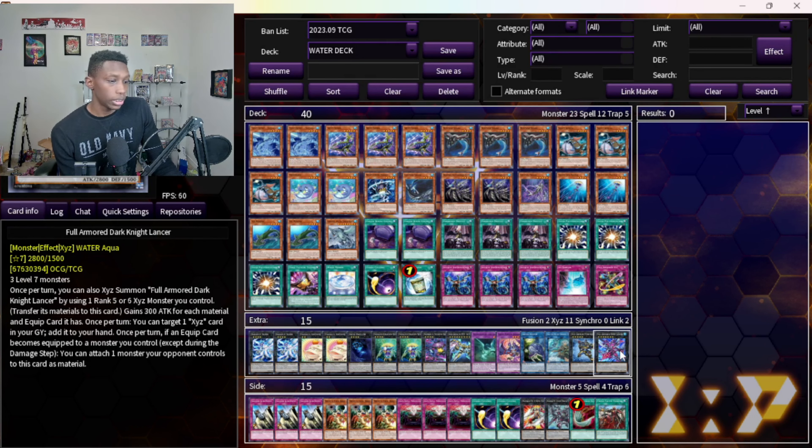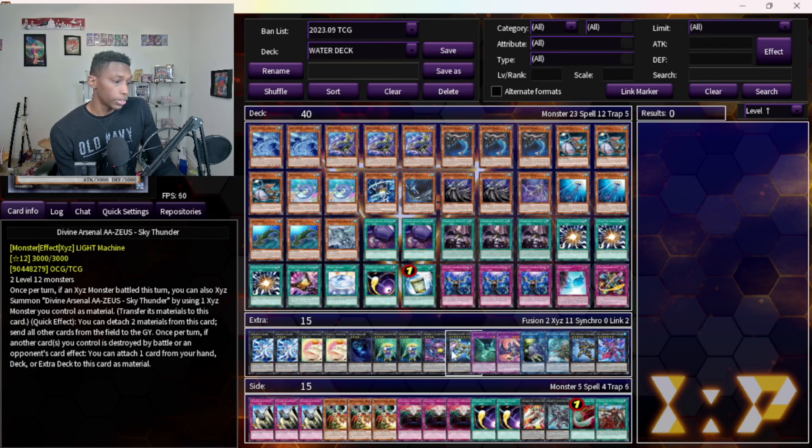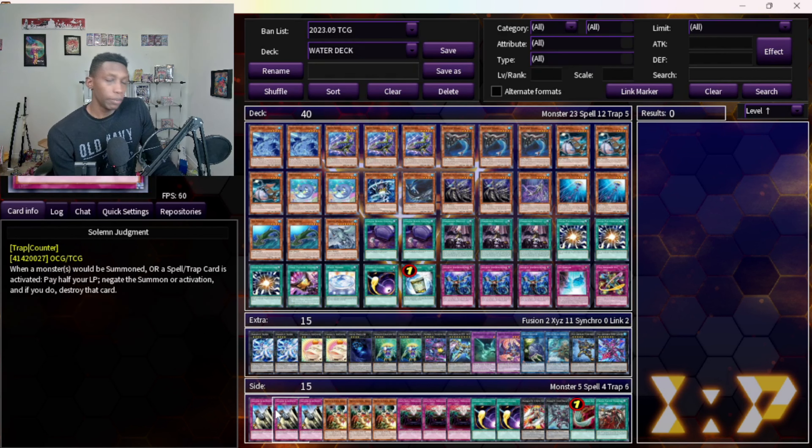Full Armor lets you go into your XYZs — it changes your XYZ Fortress into this, or you can XYZ a four into the five, or even XYZ one of your level fours after it attacks into Zeus. It's actually really strong and comes in handy. That covers the main deck.